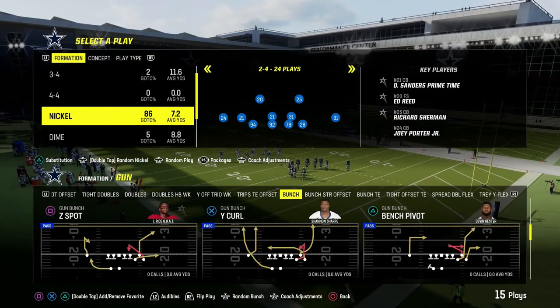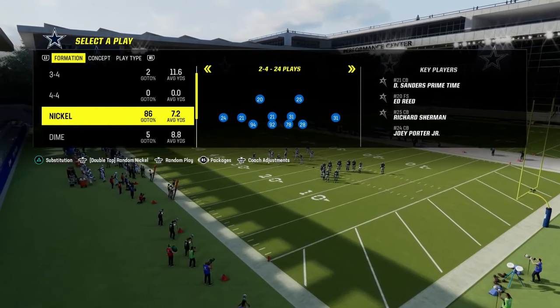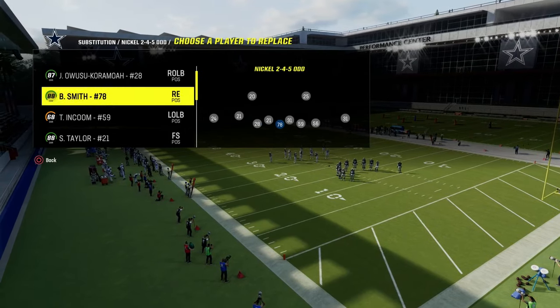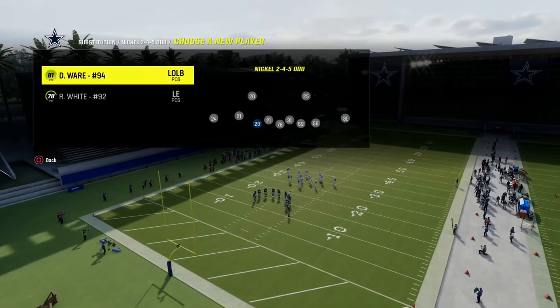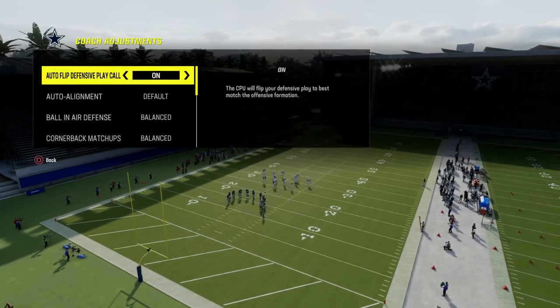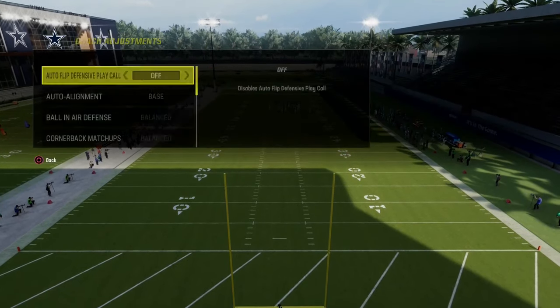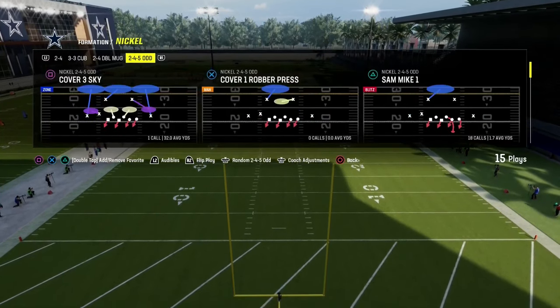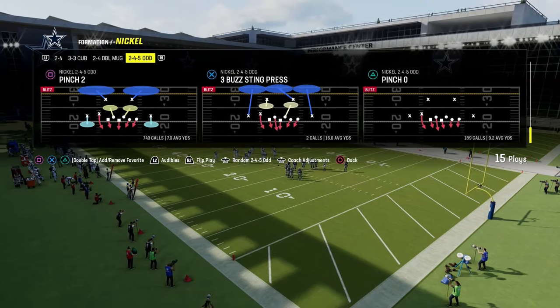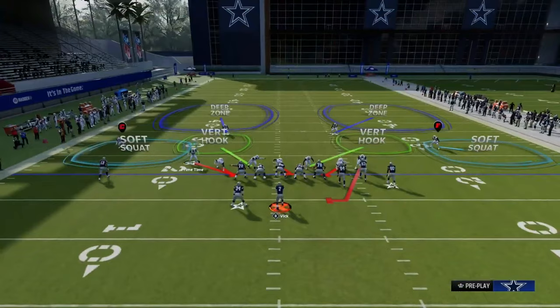One of the most important tips I can give you will end up in more defensive stops. For 2-4-5 odd, we're going to go auto-flip off, go on to baseline, and turn our zone coverage on to match. Then we're going to be in pinch 2. I love pinch 2 — it's my favorite way to play the game right now, this cover 2.